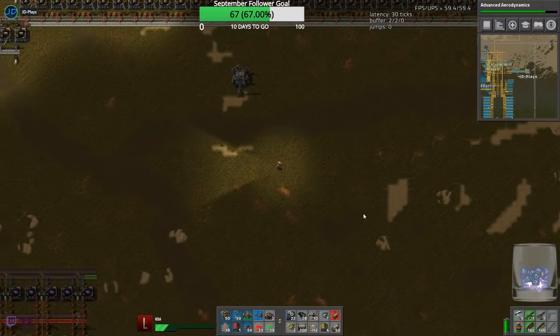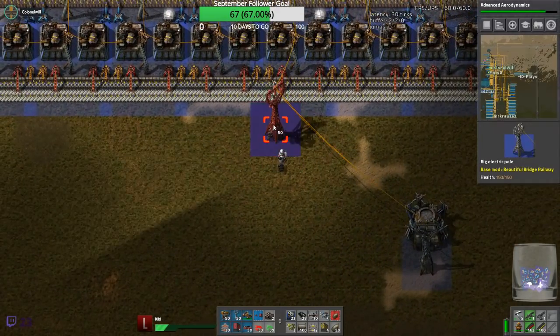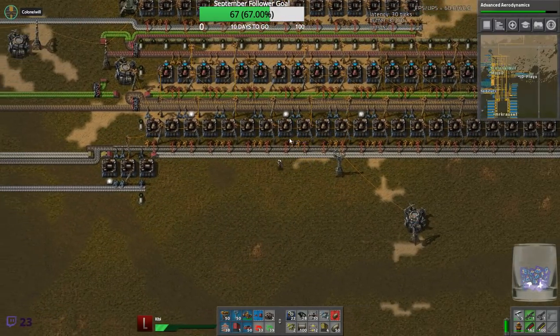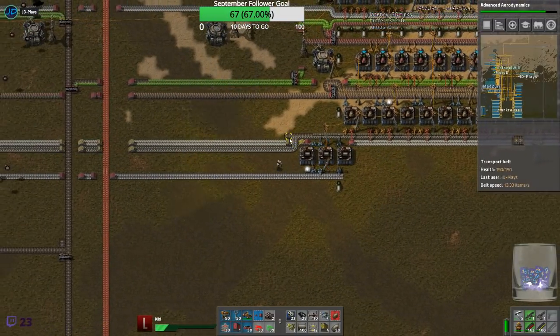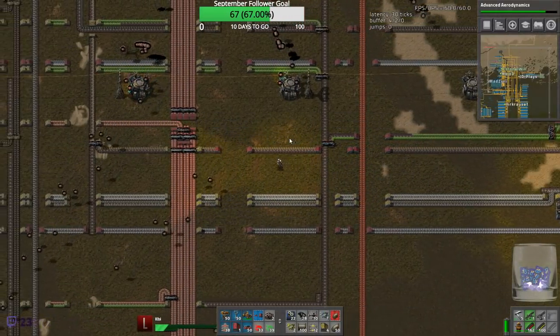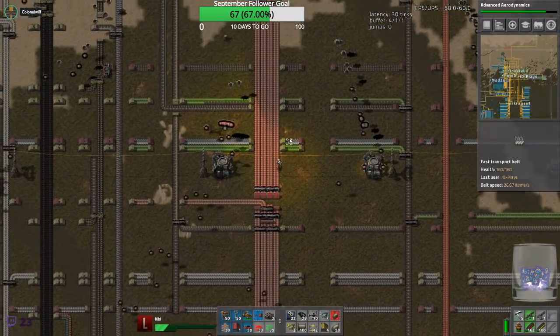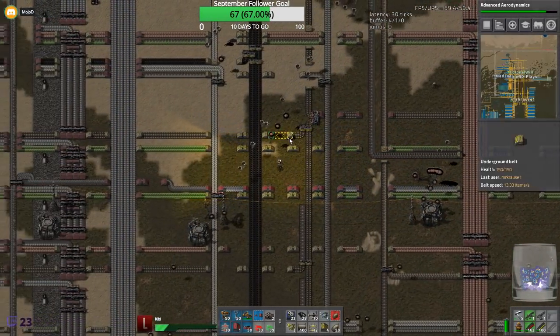Turns out I actually need good ammo if I'm gonna go out shooting biters. Thanks for the bits - I suppose you didn't finish off the stream boss though, he's pretty ready for finishing off. But you are the bit boss so it doesn't really matter - you can only heal himself and can't finish himself.